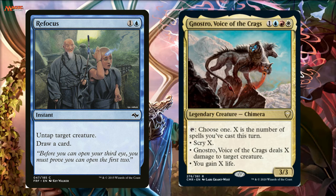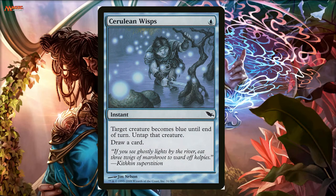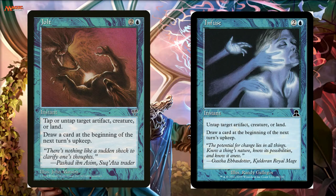The card that is absolutely perfect in this deck is Tidewater Minion, because it taps or untaps a target creature, but you can also cast it for free by returning an island you control instead of paying its mana cost. Cards like that are going to be great in this deck. Cerulean Wisps costs one, untaps it and draws a card. Jolt and Infuse both draw a card on the next turn's upkeep — not super awesome but still good because it keeps refilling your hand.